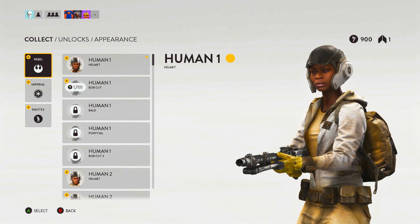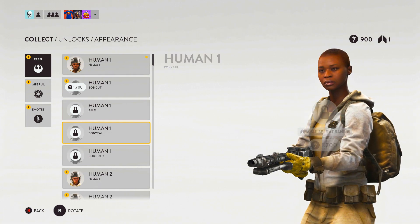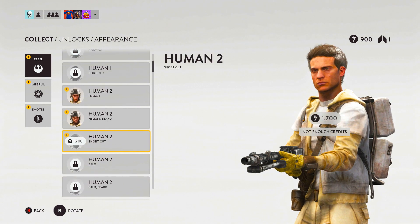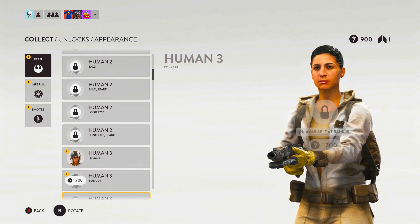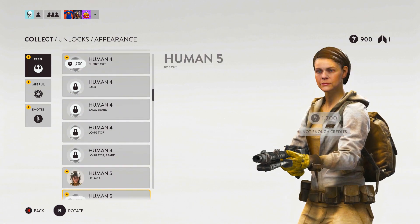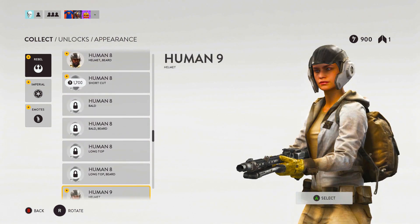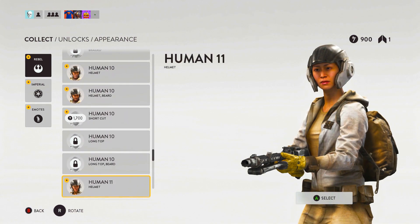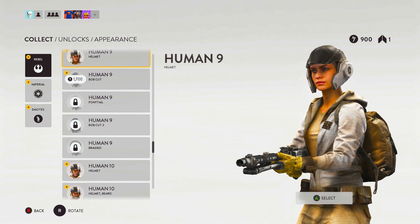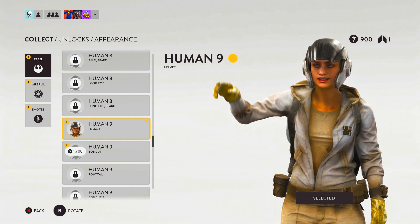Then appearance — visual customization. We have a bunch: human helmet, human one bob cut, human two helmet, human two helmet with a beard, a shortcut. Let's just go through all of them — there are quite a few. I'll go a little faster. Who do I want to be? We're gonna do the human with the helmet — there we go.